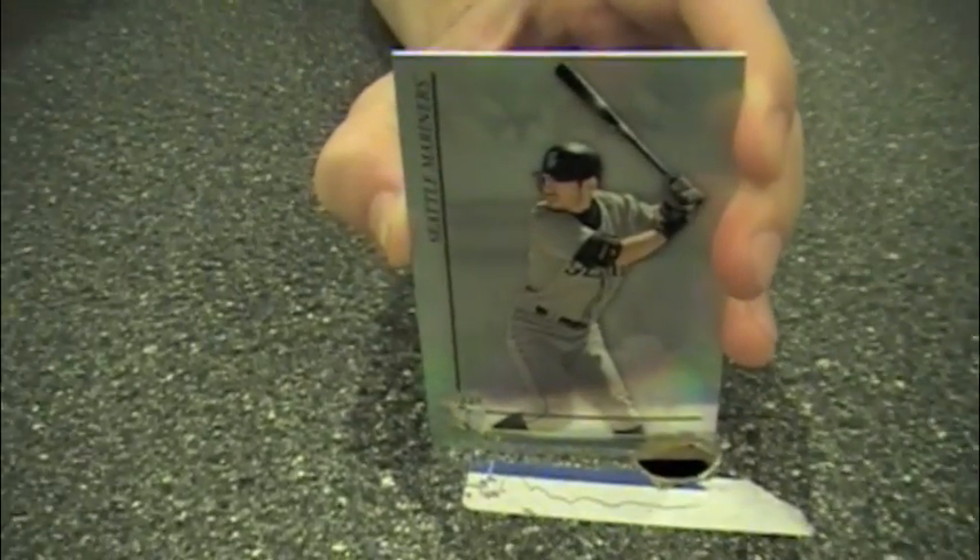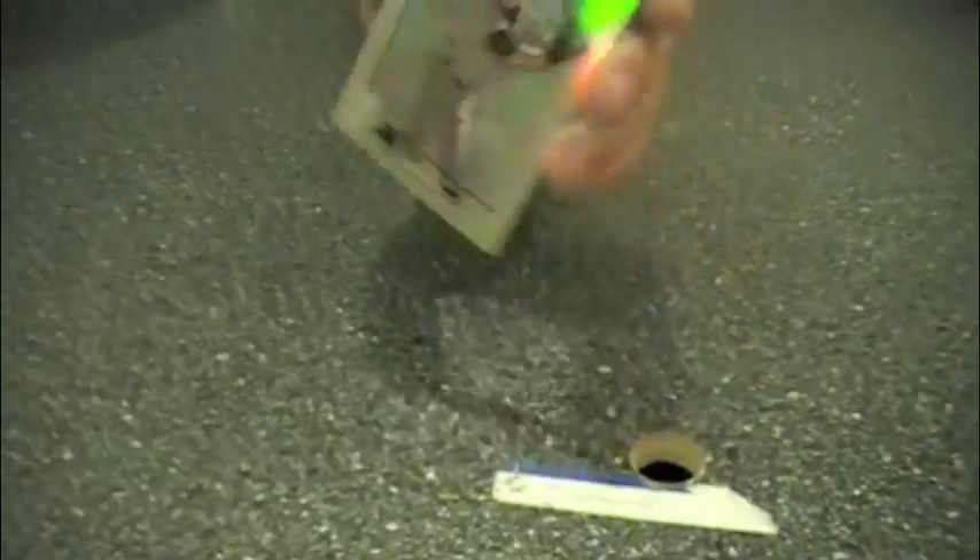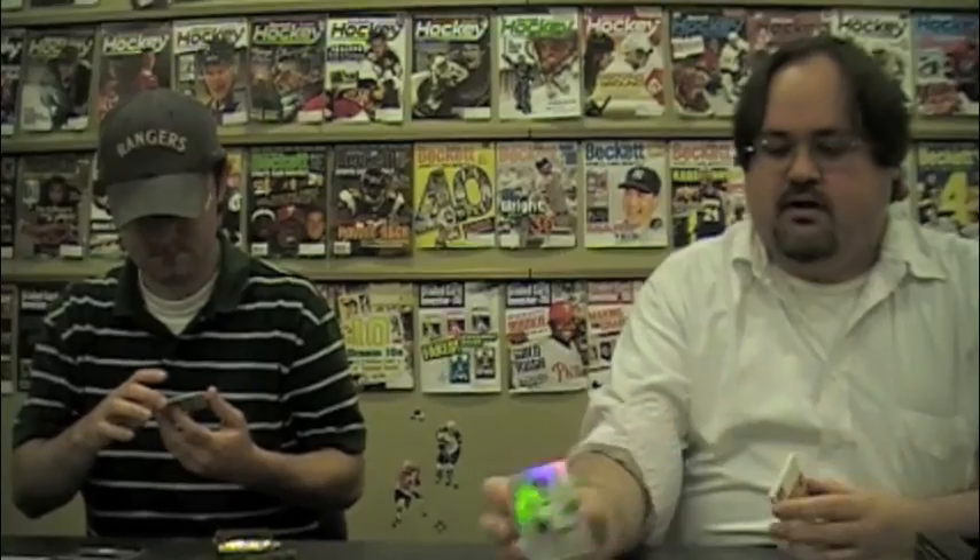Nice shiny cards as usual with Tribute. Here's an Ichiro base card. These are a little bit stronger than last year's version — some of the technical problems that were common last year with sticky cards and misglued — none of that so far, although this card did come out of the pack with a fingerprint on the bottom.